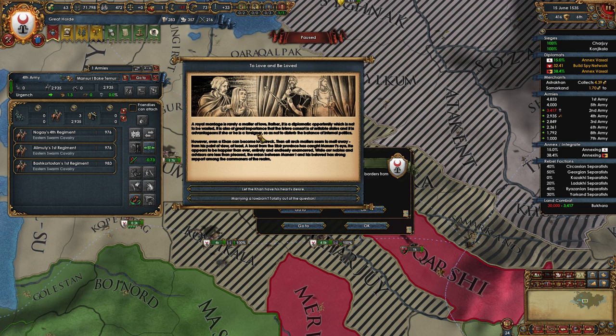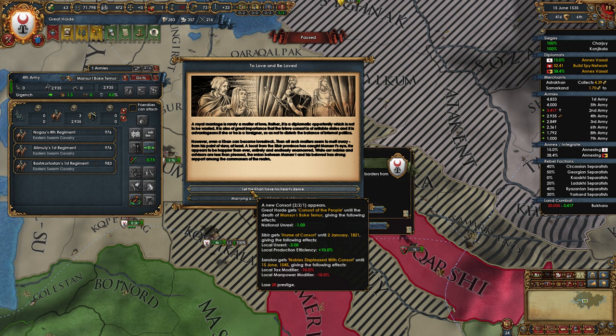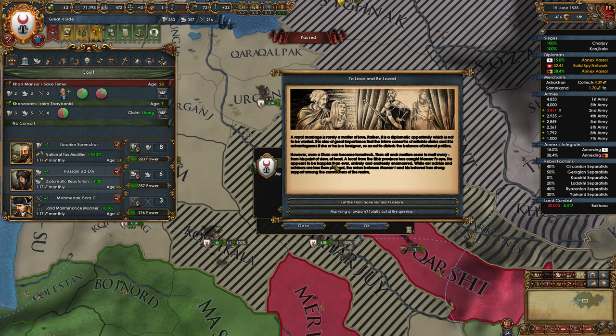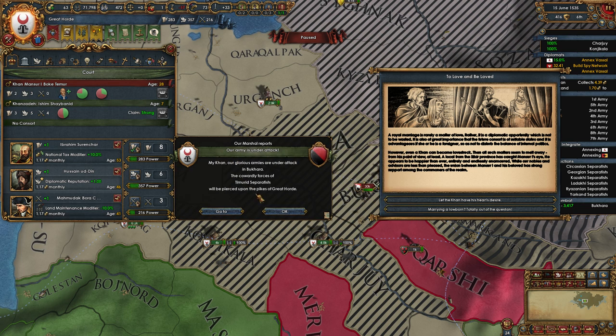Royal marriage is rarely a matter of love. Rather, it is a diplomatic opportunity which is not to be wasted. It is also of great importance that the future consort is of suitable status, and it is advantageous if she or he is a foreigner, so as not to disturb the balance of internal politics. However, even a con can become lovestruck and then all matters seem to melt away. If we could get a new consort, a 2-2-1 — everything aside from this has actually looked really quite good, so I'm going to probably mess with this one between episodes.